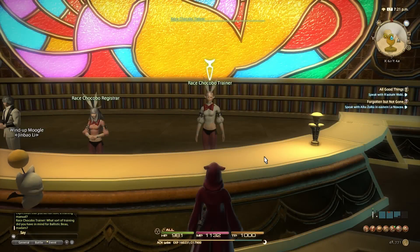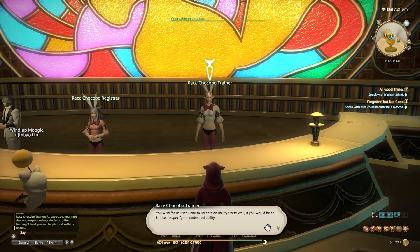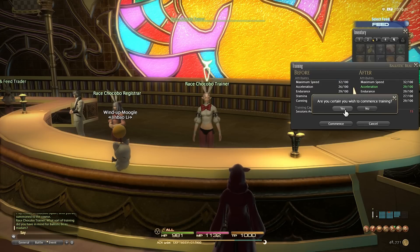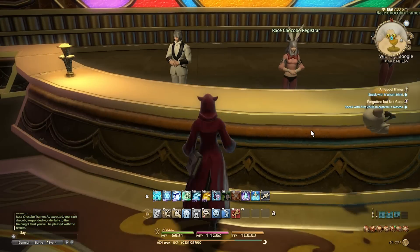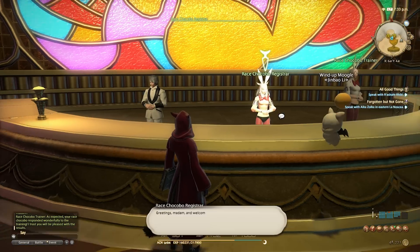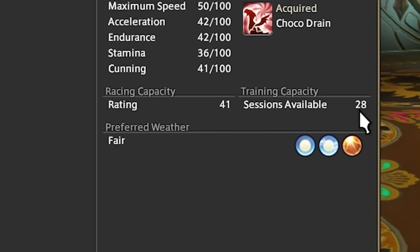Grade one and grade two feeds can actually be crafted by culinarians — grade one feed needs you to be a level 30 culinarian, while grade two feed needs you to be about level 50. It involves all kinds of ingredients like worms, wild grass, gasol greens and all kinds of things you can imagine going into Chocobo food. On your Chocobo stats screen you'll notice training capacity slots. Every time you feed your Chocobo to train them up, it takes up one of these slots regardless of the grade of feed. So if you have a Chocobo you really want to keep, make sure you only feed it grade three food — that will give you more bang for your buck.